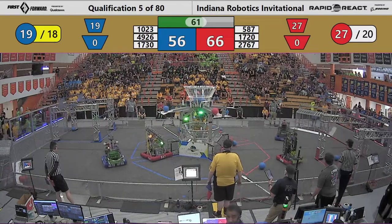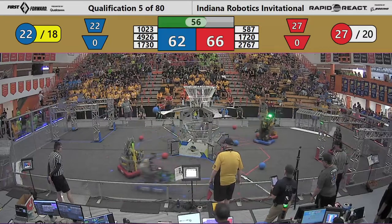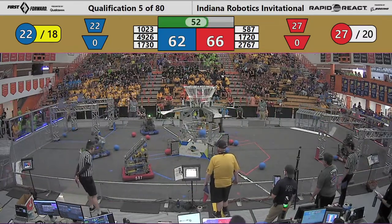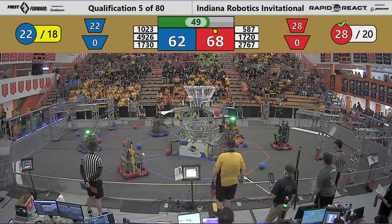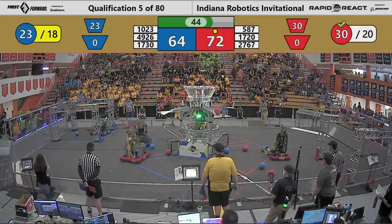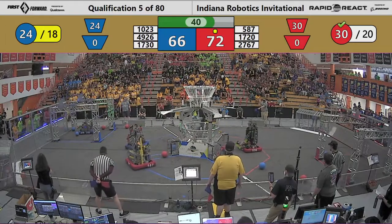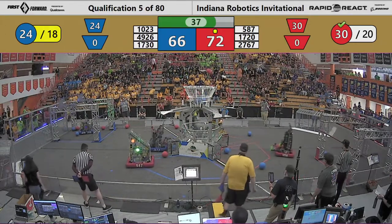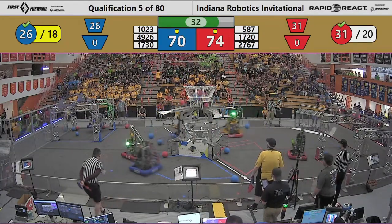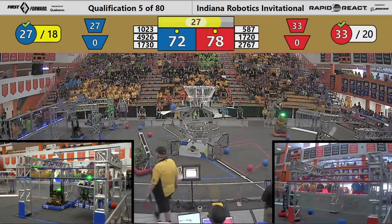One minute remaining. Red Alliance trying to extend their lead, Blue Alliance trying to keep it close. Blue Alliance able to get two more pieces of cargo in that upper hub. Each piece of cargo scored during the tele-operated period in the upper hub worth two points. Four more points added for the Blue Alliance. Red Alliance adds four more as well — 76-70 as we begin the end game.